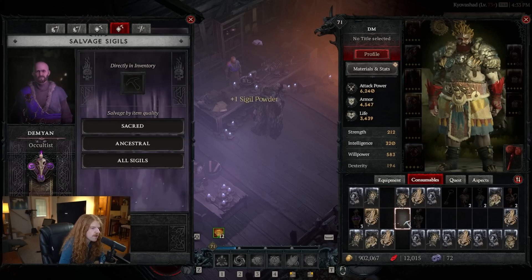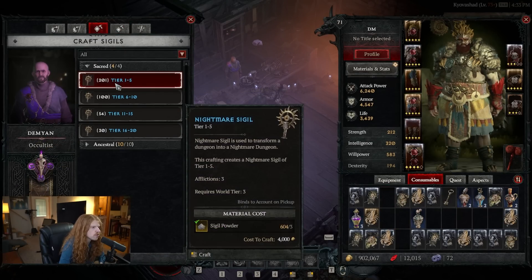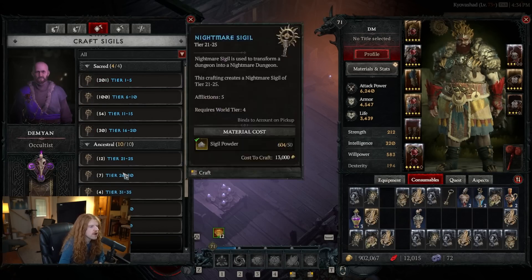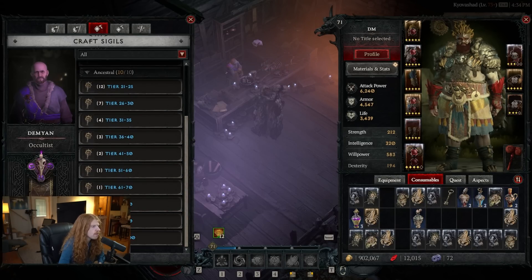You can also salvage Sigils. If you find one you no longer need, you'll get Sigil powder for it. You can then use that Sigil powder to craft new Sigils, so the synergy is clear. Higher-tier Sigils cost more Sigil powder to craft.